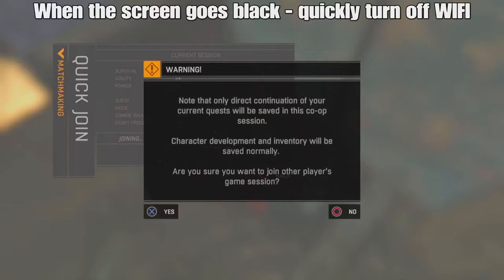Now you're going to pause your game, go to matchmaking and quick join. As soon as you get the alert and the screen goes black, you're going to quickly turn off your WiFi.